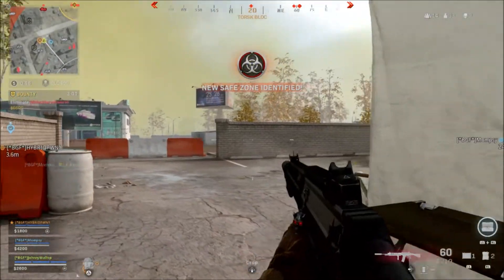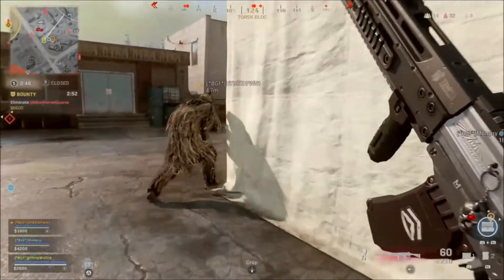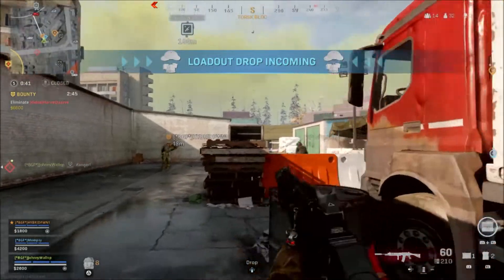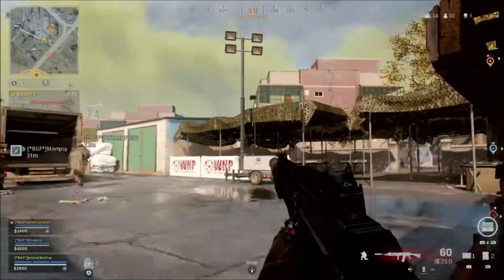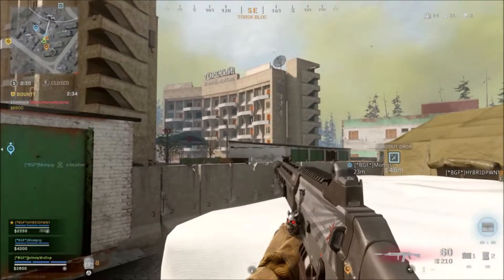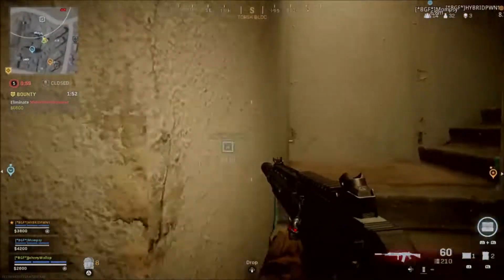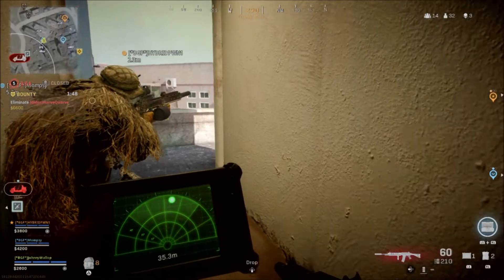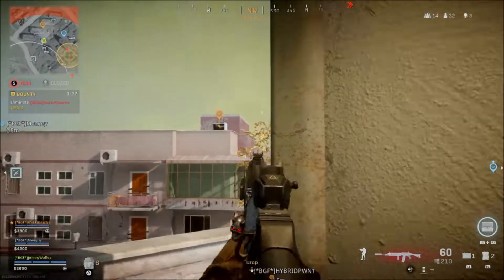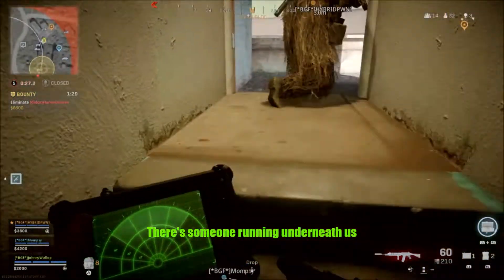Drop coming up behind us — 20. That's nice and close. Bad people behind us. Loadout drop inbound. People out here, everyone to the right. I'm feeling exposed. I think they're down there. I'm feeling really exposed. 35 is still on that roof, aren't they? There's one on yellow mark but I can't see him — I just see the shots he's creating. Really close.